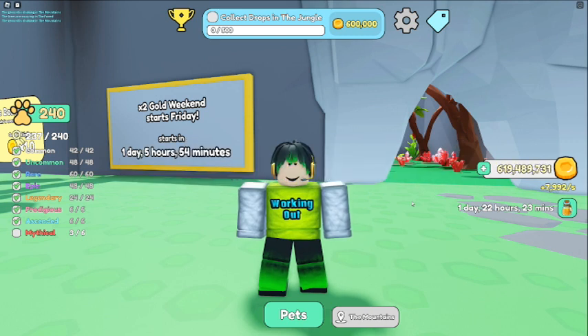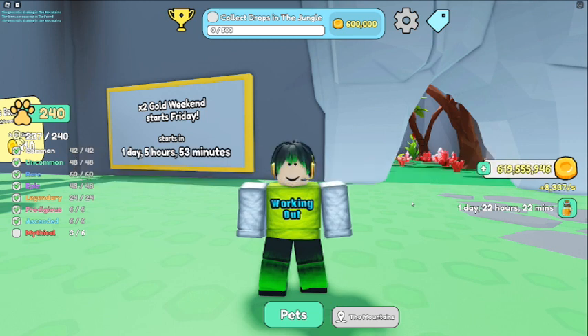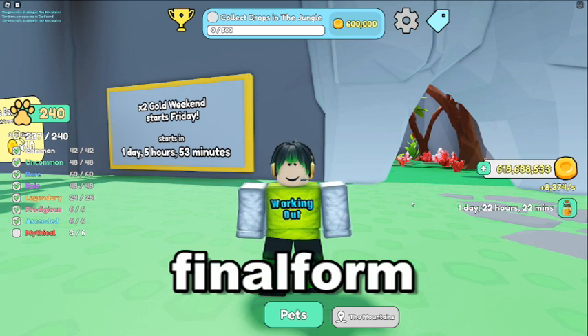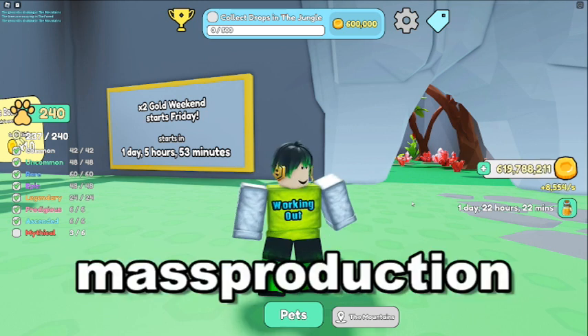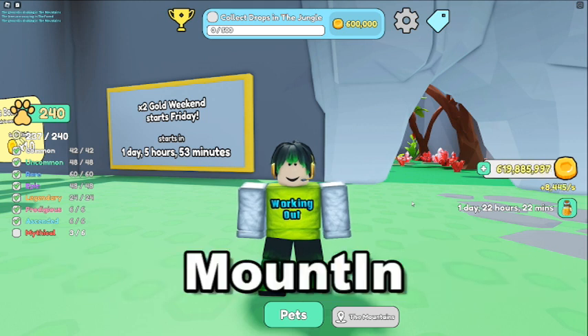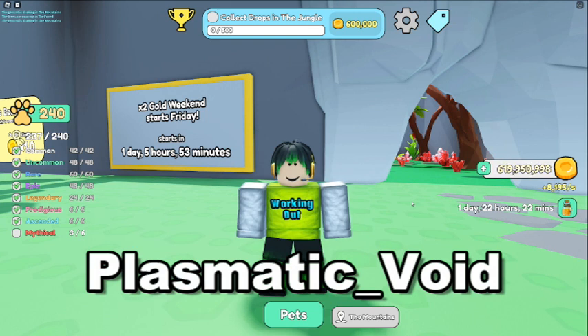First code is Shipwrecked — gives two hours. Second code: Speed Plays 3 — also two hours. Third code: I'm Flying — two hours. Fourth code: FFR — two hours. Fifth code: Final Form — two hours. Sixth code: Shinier — two hours. Seventh code: Mass Production — two hours. Eighth code: Prosperous Grounds — two hours. Ninth code: Mount In — two hours. Tenth code: Plasmatic_Void — two hours.